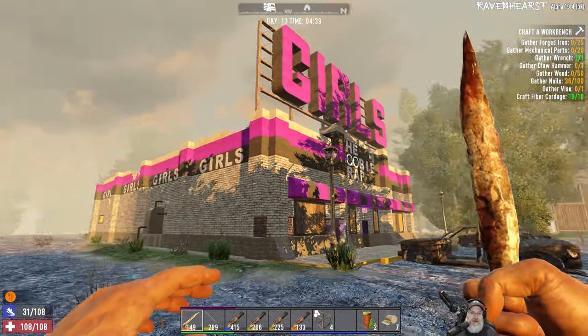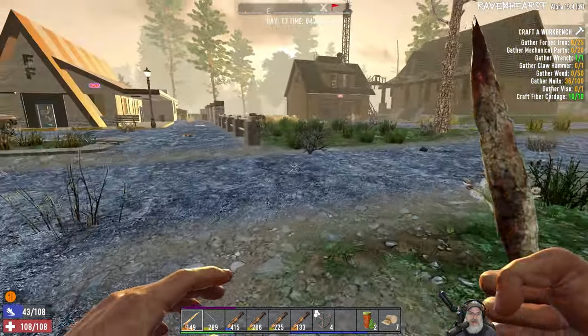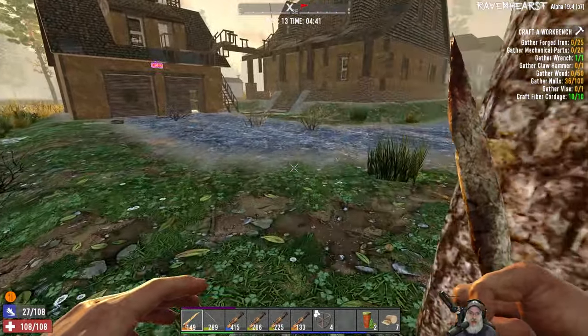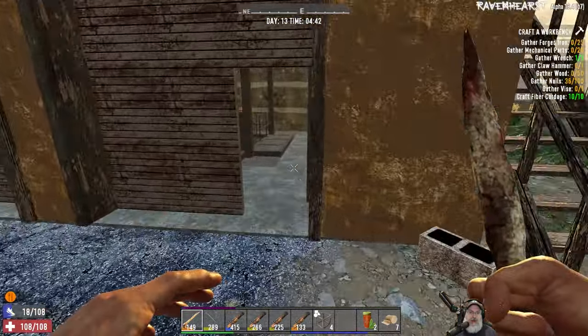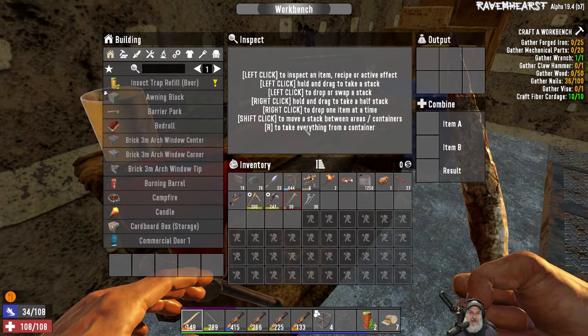By the way, this is not our permanent house in this series. It's not my intention to live here forever. We just need to get to a point where we're actually able to build a house or find a POI we can fix up, and we're not at that point yet — we're still working on some basic things.